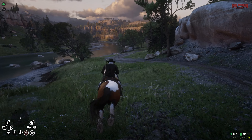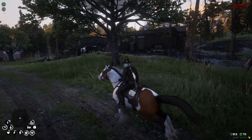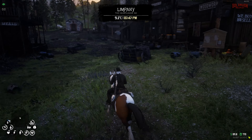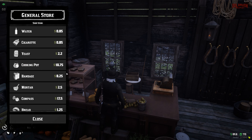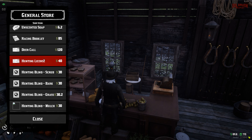To start off with the new hunting system we're going to need a hunting license. I believe we purchase these from general stores and they shouldn't be too expensive. There should be a general store right here over in the town of Limpenny, so we're going to head on over here and buy ourselves a hunting license. We jump on the store and scroll all the way to the bottom to get our hunting license.